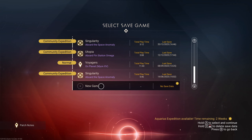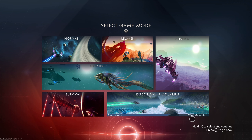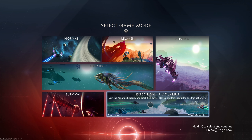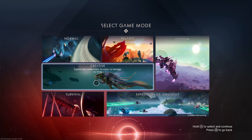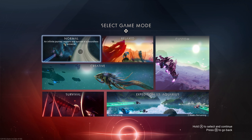When you want to play a new game, click on new game and that gives you even more options. We've got normal, relaxed, custom, creative, and survival. If an expedition is happening, there's an expedition option in the bottom right corner — we've got two weeks remaining for Expedition 15 Aquarius at time of recording. Hovering over relaxed says 'a streamlined experience, fewer systems to manage and lower costs' — it's basically a casual version of the game.